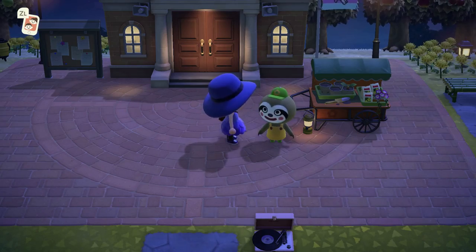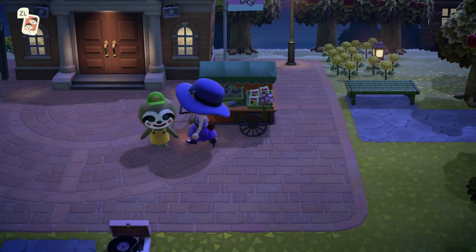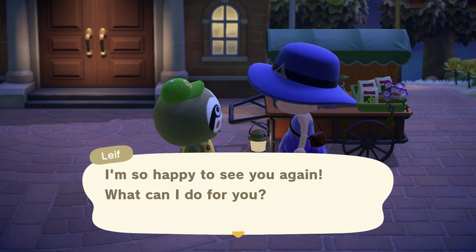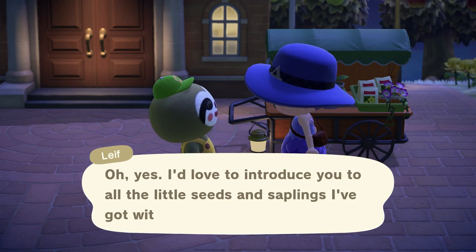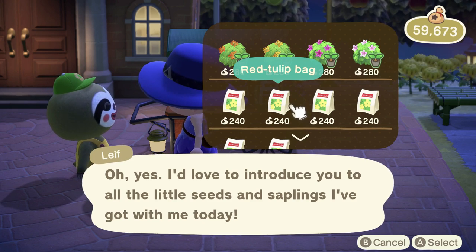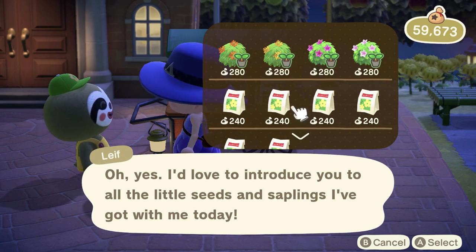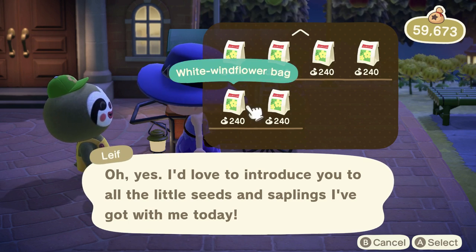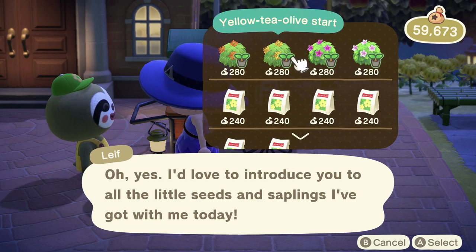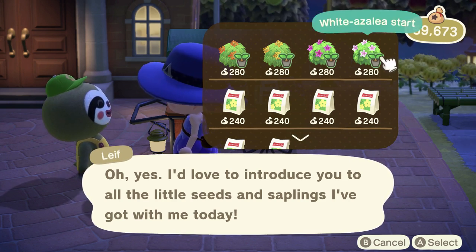So the first thing you might notice from this new Nature Day event is that this fellow has visited. This is Leif. He was in the game New Leaf — it wasn't named after him, but he was in it, and he just does gardening things. You can talk to him. I have already spoken to him in my previous attempt to record this, which is why he's saying 'again.' But if you ask to shop, he's got a bunch of stuff on offer. You can buy some types of flowers — flower seeds that weren't available before — like your shop only gives you certain ones, you can get some other ones here. I've already bought some of these. We've got windflowers and tulips.